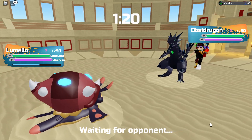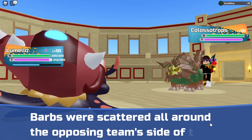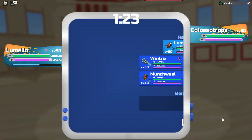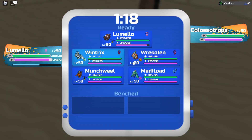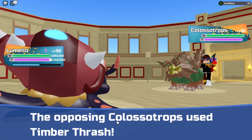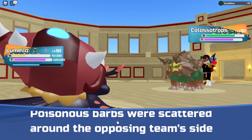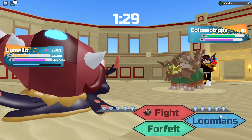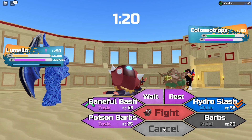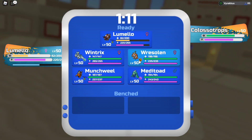I probably should have gotten a layer of poison barbs up first, but it's okay. Colossitrops — now that is a Lumion that can deal a lot of damage, but I don't really care. I'm just gonna get poison barbs up. Timber thrash — ouch, that did a little more damage than I thought, to be honest. There's not really any way to keep this thing alive, and I didn't bring my two toxic types, so that's why.